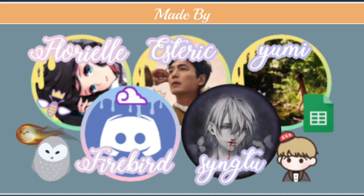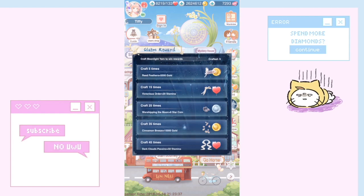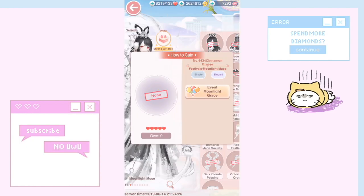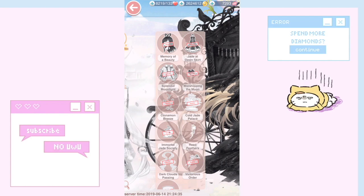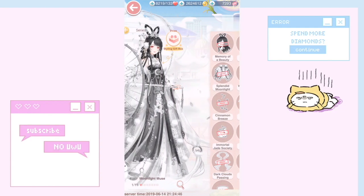Let's move on to the spreadsheet. With zero diamonds — using only free tries — you can get Reed Feathers, Victorious Order, Worshiping the Moon, and Cinnamon Breeze, which corresponds to the fourth tier. Cinnamon Breeze is the petals around her, Worshiping the Moon is the shoes, Victorious Order is the head ornament, and Reed Feathers is also a head item. So those are the items you can get for free, which I think is pretty good.